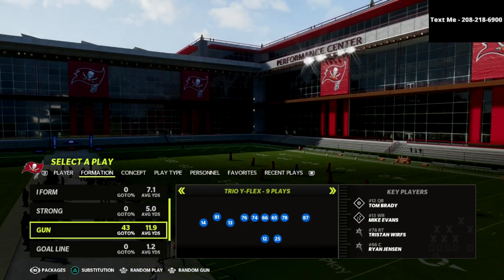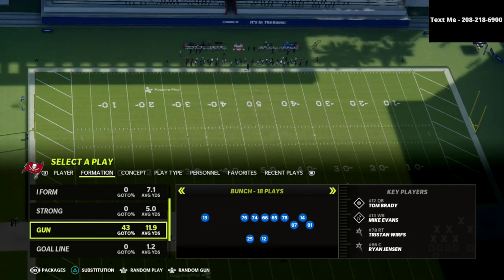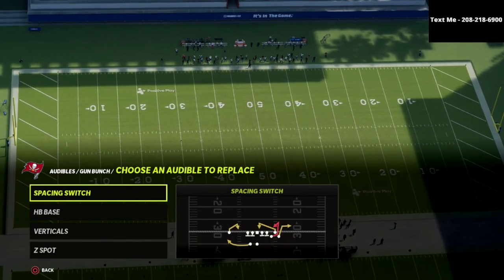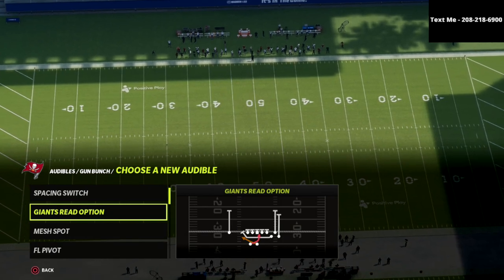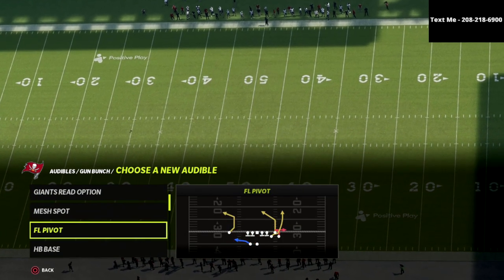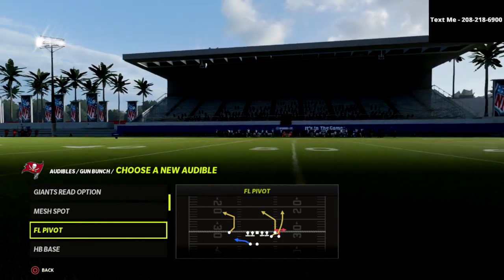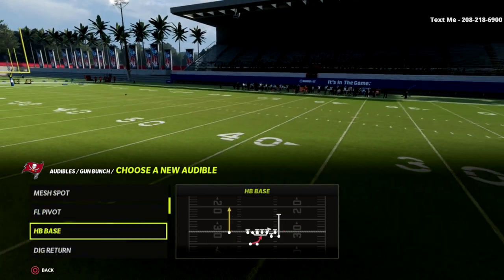The cool part of the Giants playbook is you don't just have this Trio Y Flex — you also actually have a very good bunch. Let me show you a couple of things with the bunch here real quick. Number one, you've got mesh spot, you've got spacing switch, but most importantly, this play FL pivot. This play FL pivot is probably the most underrated bunch money play in the game.